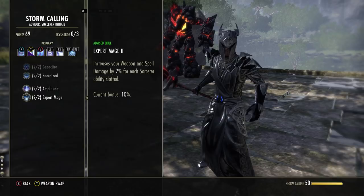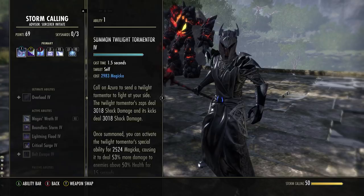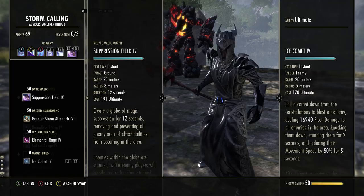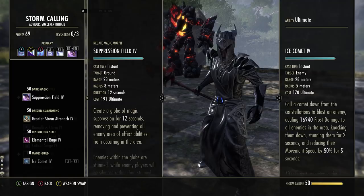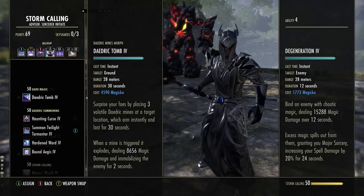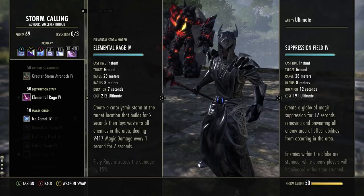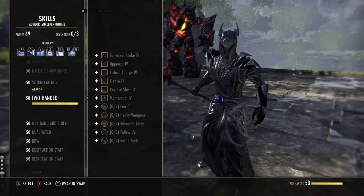Another passive increases your weapon and spell damage for each Sorcerer ability slotted — we've got a 10% bonus because our entire front bar is Sorcerer skills. On the back bar we have 3 Sorcerer abilities giving a 6% bonus there. If you use Suppression Field instead of Ice Comet you get a 12% spell damage bonus on the front bar. The back bar ultimate choice is yours — you can use Greater Storm Atro if you prefer, but the Destruction Staff ultimate outperformed overall, especially in massive fights with bosses and lots of adds.